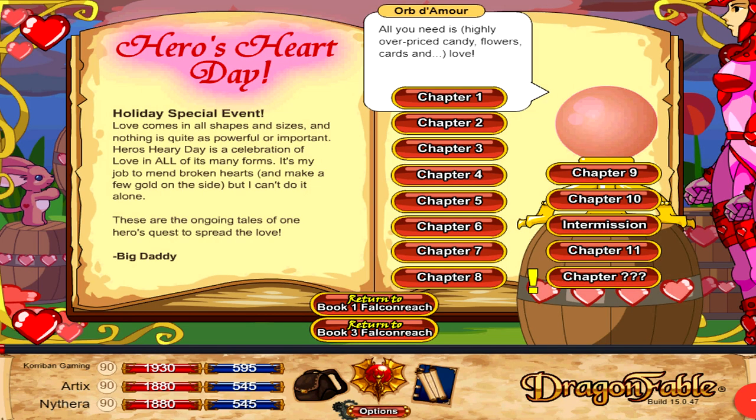To kick things off, we have the month of February. Inside of February you will find the Heroes Heart Day event which is Dragon Fable's Valentine's Day. The first item that you may want to consider getting inside of Heroes Heart Day is the Indecent Proposal Trinket.